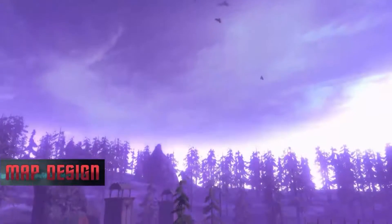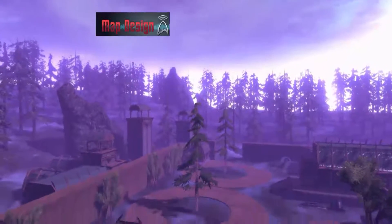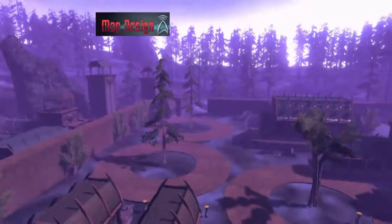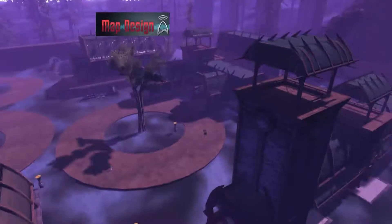Moving on to map design. The ground maps in this mission were exemplary, fitting in nicely with the plot and giving a nice detailed look at the alien city. Working in a before and after look at the alien city was especially impactful. The space maps were relatively basic but kept the plot moving along nicely.